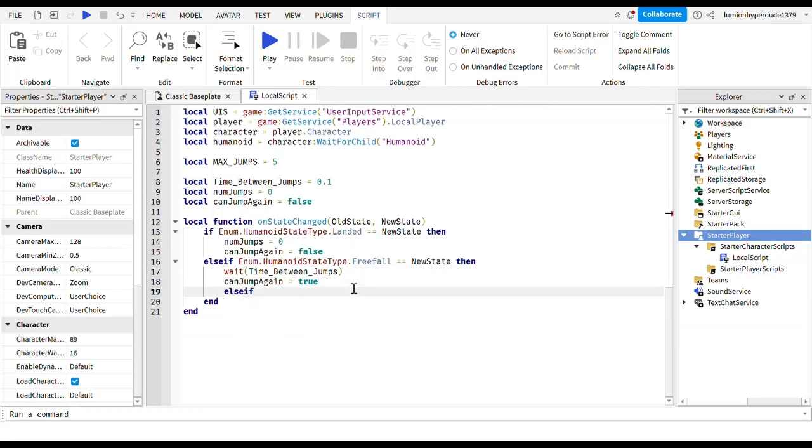Another else-if: if Enum.HumanoidStateType.Jumping equals newState, then we set canJumpAgain to false and numJumps adds one. That pretty much means you can't jump again while you're already jumping, and your numJumps goes up, meaning you've done another jump. That should be it for this function.